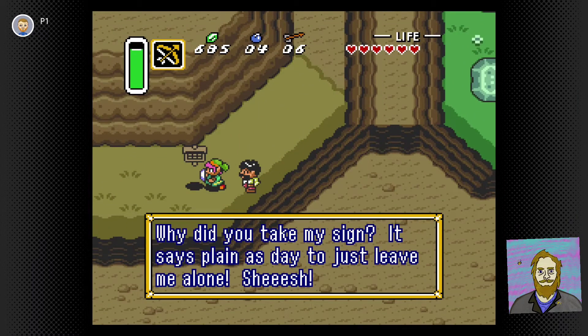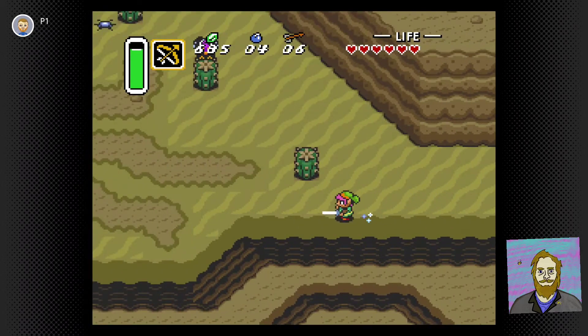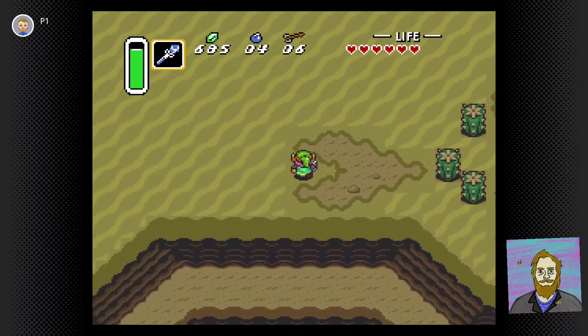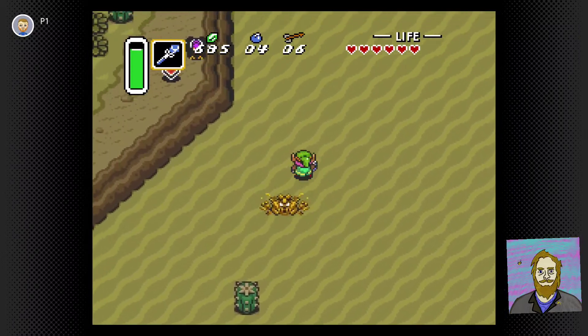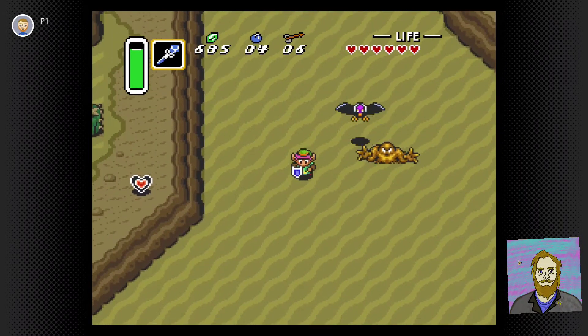We're gonna smash it right in front of him because we just don't give a hoot — we got bigger things at stake, like getting ourselves some of them pendants. But first I gotta show you a neat little trick I figured out. You gotta get your ice rod and when you're in the desert, freeze one of these vultures when they're all coming up around you.